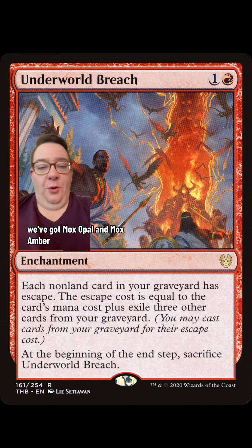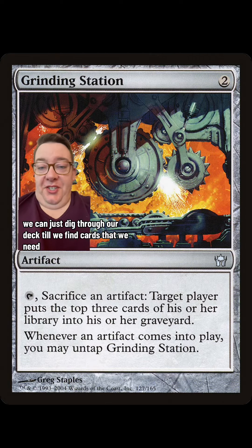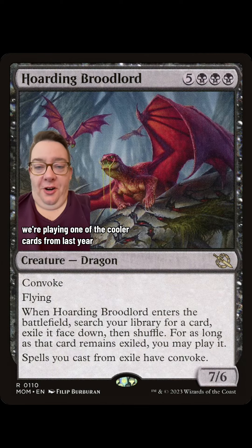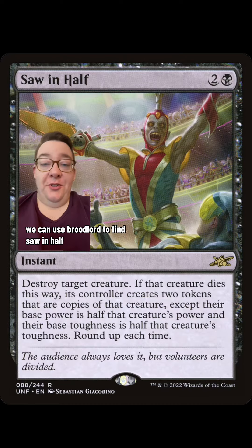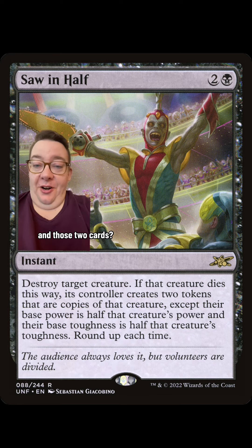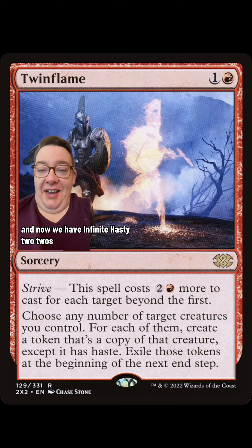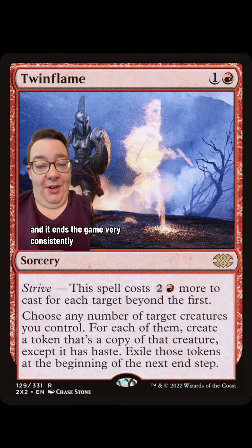We're also playing Underworld Breach. We've got Mox Opal and Mox Amber, so along with Grinding Station we can just dig through our deck until we find the cards we need. We're playing one of the cooler cards from last year, Hoarding Broodlord. We can use Broodlord to find Saw in Half, then Saw the Broodlord in half to find two more cards — and those two cards are Dualcaster Mage and Twin Flame, of course. Now we have infinite hasty 2/2s, and it ends the game very consistently.